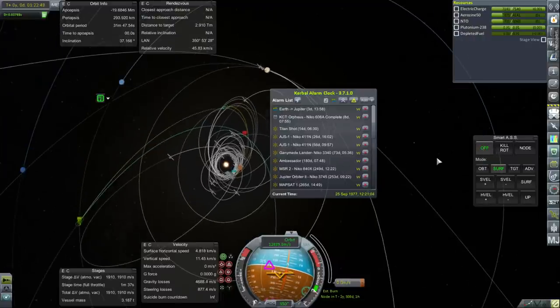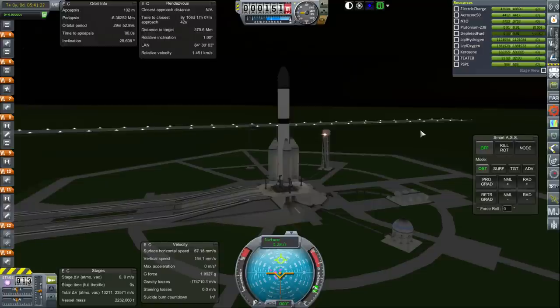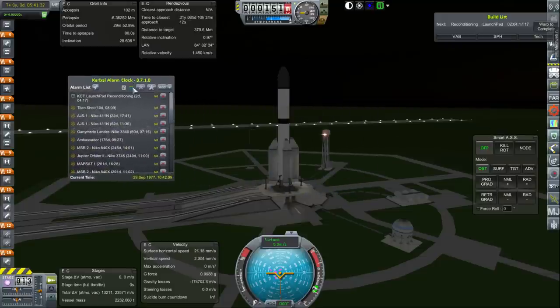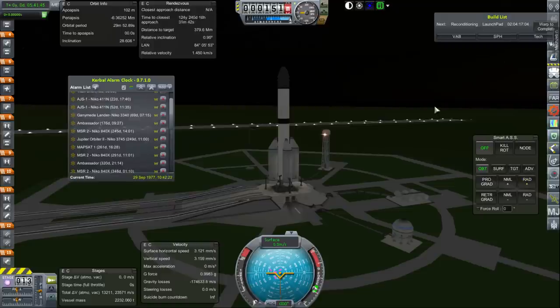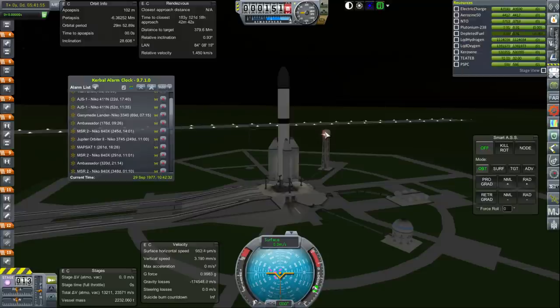Now on to MAPSAT 2A, which will attempt to make orbit around Jupiter — and hopefully we can aim it at Io, which is tough to get into orbit around, but we'll see if we have enough fuel. This should be our final mission for now to the outer planets. I think we should wait until the other missions are further along, then probably in the next year launch another Jupiter mission — maybe fulfilling that contract requiring a tight orbit around Jupiter, which I'm assuming will require a Nerva. It'd be a good thing to test a Nerva on.